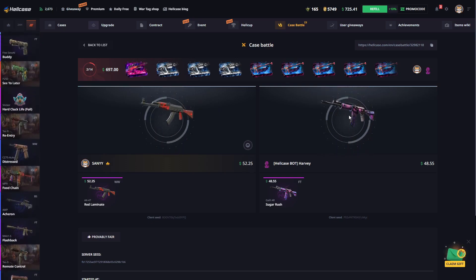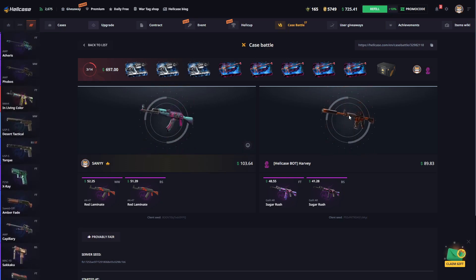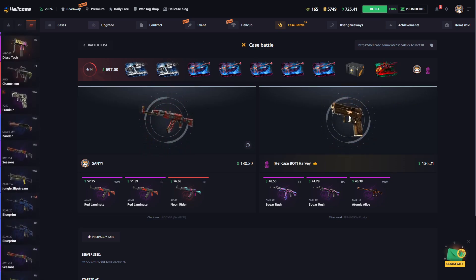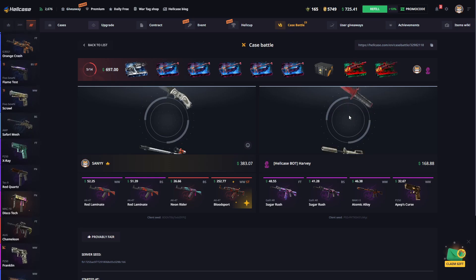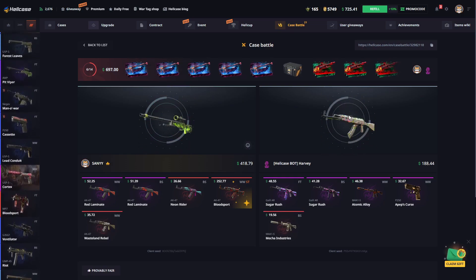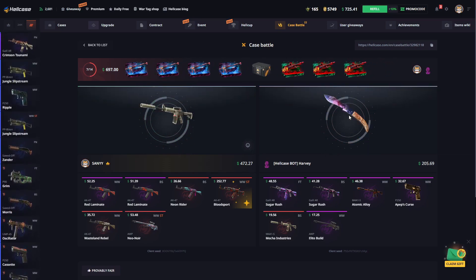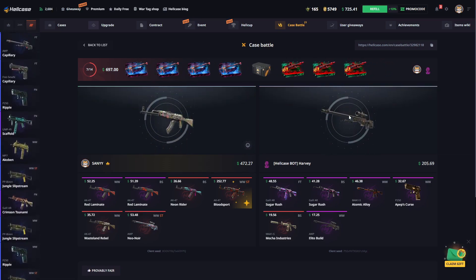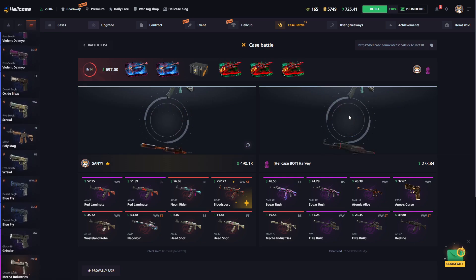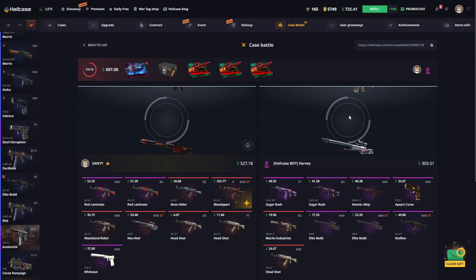We continue with the second case — we have already reached $100. Suddenly this turned out quite well, we have reached $380. Let's see what will come from the fifth case. We have many more cases, I think we are progressing well. If we get a knife it could be perfect. We are at $500 now and we have five more cases — we are moving forward quickly.